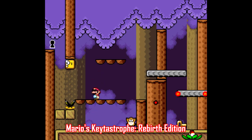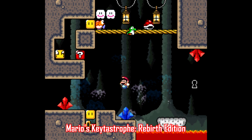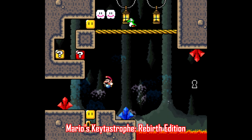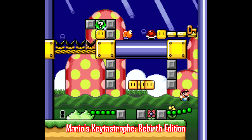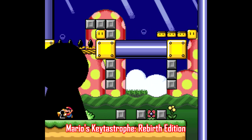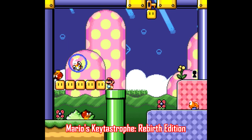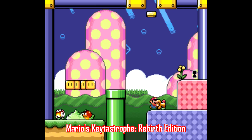In the last ROM Hacks video, I talked about Super Mario Logic, and here's another one that's kinda similar — another single-screen puzzle game. Mario's Keytastrophe Rebirth Edition, made by SNN. There's 37 puzzles, with the goal being to get the key into the keyhole. If you get stuck and need to restart, just press L and R together and the stage will reset. This one gets complicated pretty quickly — not too ridiculous, but still a challenge. There's also a timer on the world map so you can keep track of your best time, and there's even multiple paths if you want to find the quickest way to end the game.